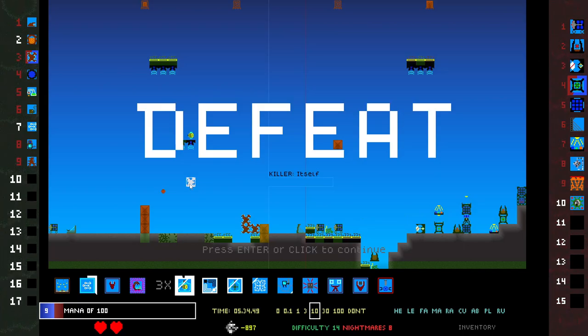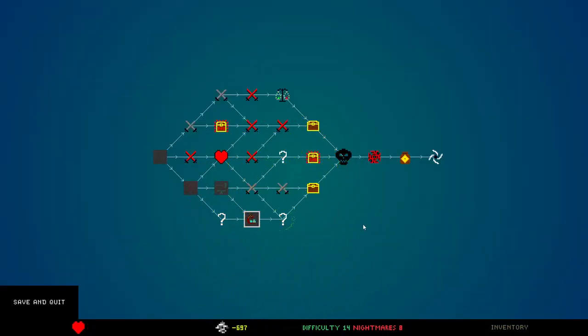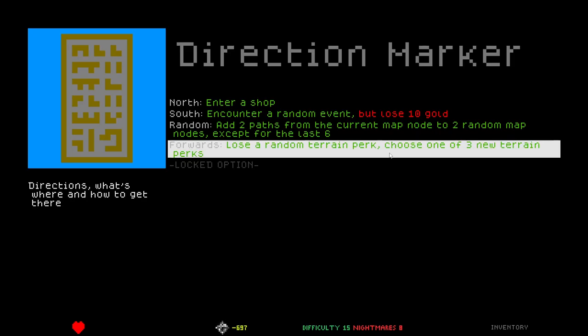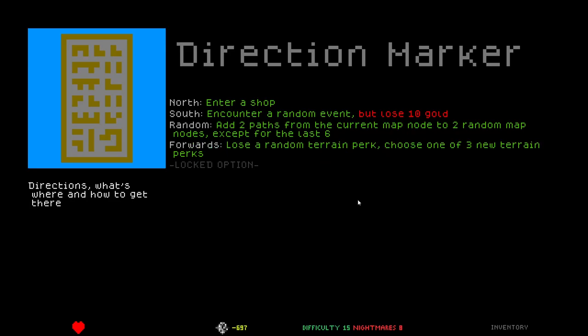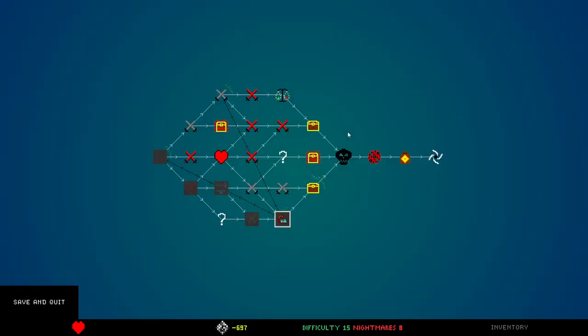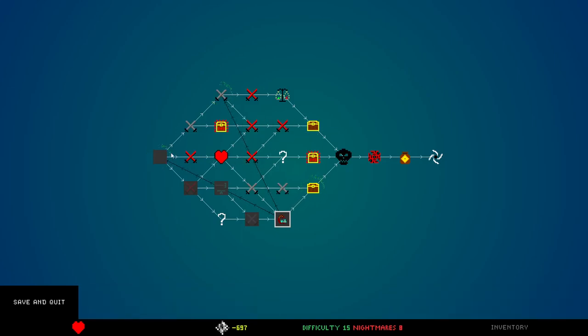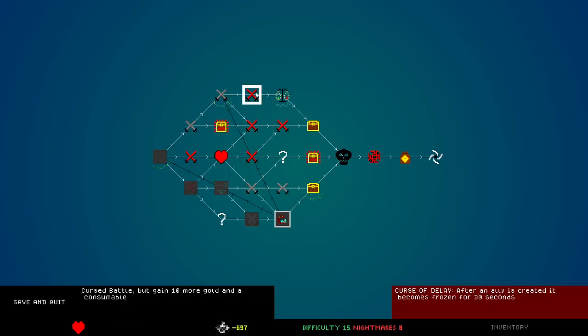Defeat! I thought of it too late. Killer itself — is that what that said? Enter a shop with negative gold, encounter a random event but lose 10 gold. Add two paths from the current map node to two random map nodes, except for the last six. Lose a random terrain perk, choose one of three new terrain perks. I don't really want to go through these cursed fights. What is this cursed fight? No, that's pretty bad — freeze my stuff.